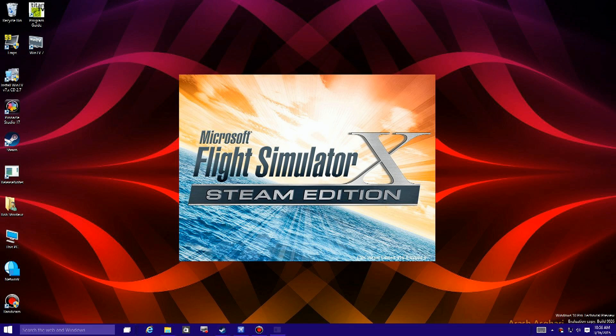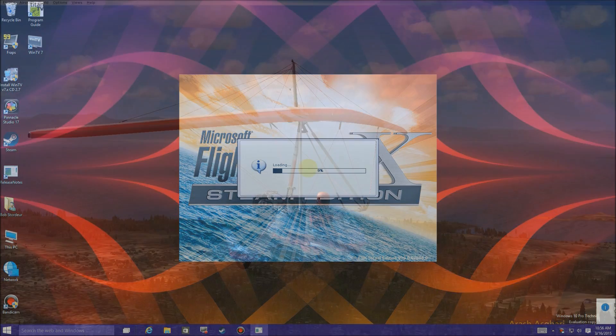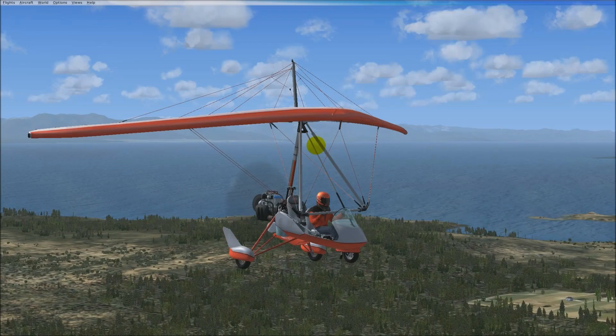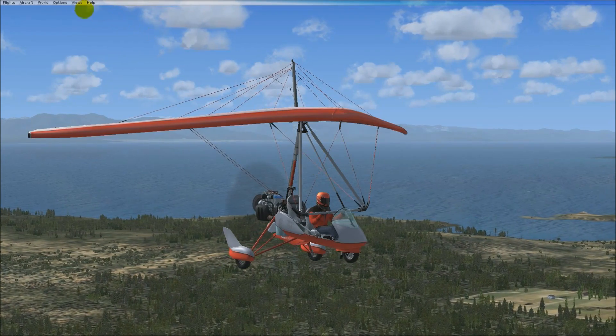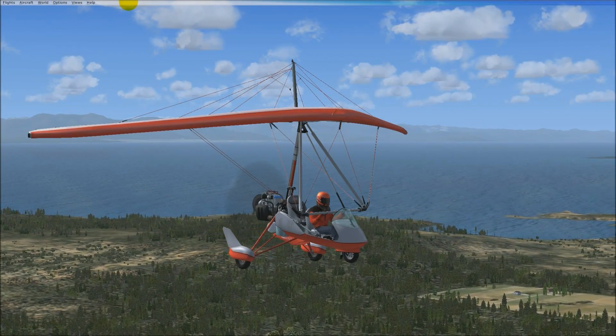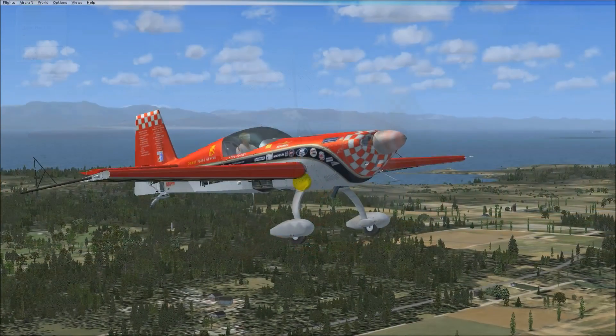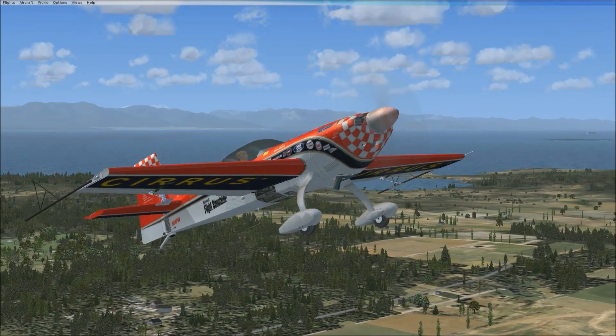I've got some requests to evaluate FSX Steam Edition on Windows 10, so here we are. We have full screen mode here and I'm flying in this default glider. I have the menu up, and typically in FSX the crashing has happened when switching between aircraft and full screen mode.